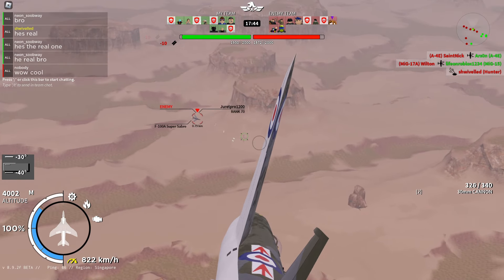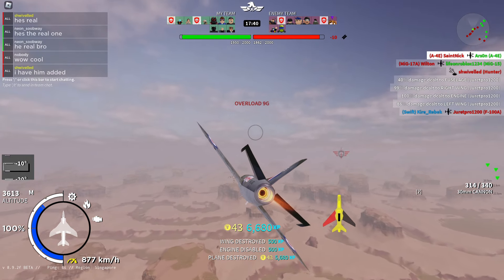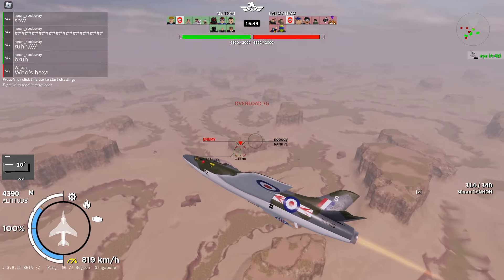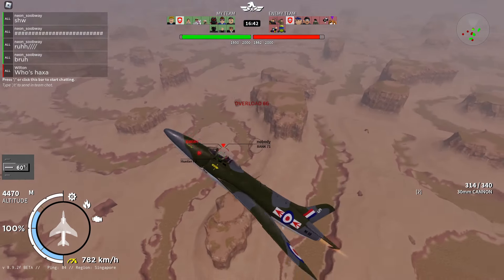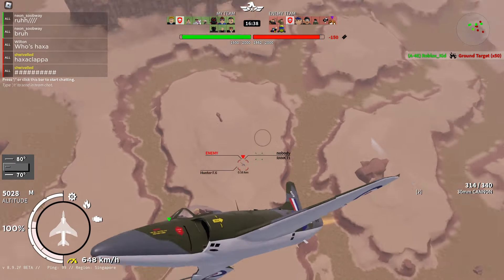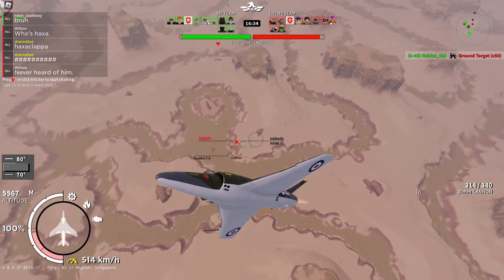As you can see I've got my guns on this F-100 and since he's slow he can't dodge my bullets. Here I've got a Hunter on my 6. I'll turn into his guns but then I'll pull up so he stalls out. I'll use my energy and altitude advantage by going in a spiral — you can already notice he's slower than me and less maneuverable.